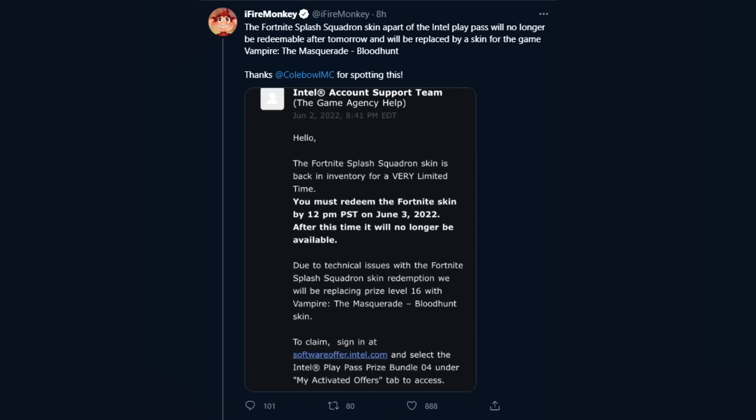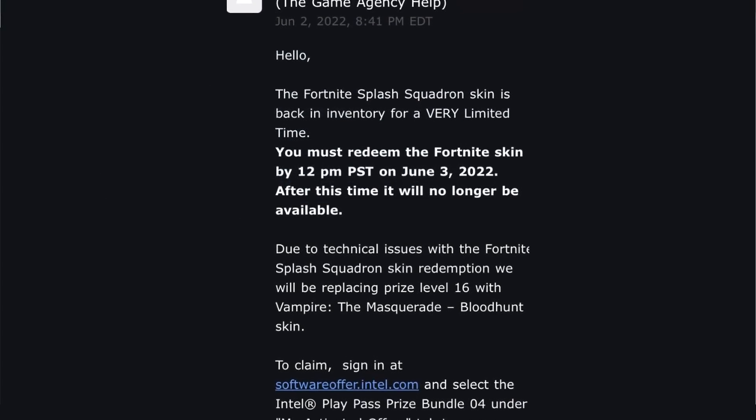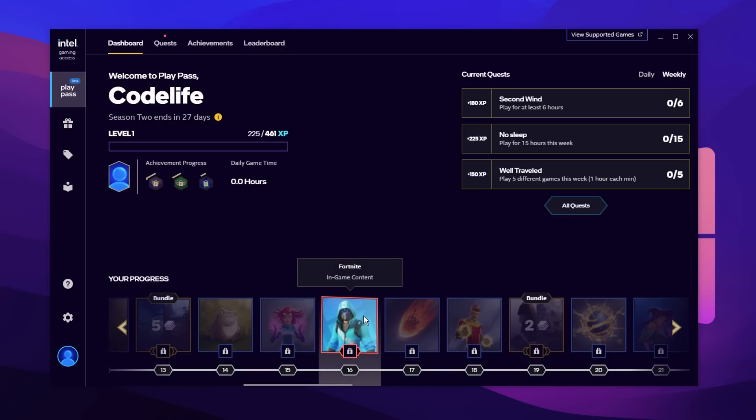Unfortunately, there's been an email that's circulated on Twitter from the Intel account support team. It says: the Fortnite Splash Squadron skin is back in inventory for a very limited time. You must redeem the Fortnite skin by 12pm PST timezone on June 3rd, 2022 — which is today, or rather the end of today. After this time it will no longer be available, due to technical issues with the redemption of the skin. They're going to be replacing the prize for level 16 with a prize from a game called Blood Hunt or something.